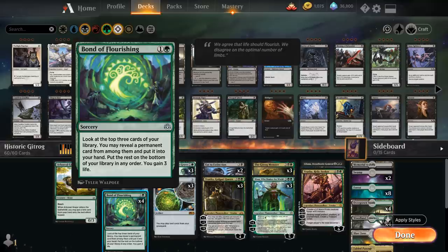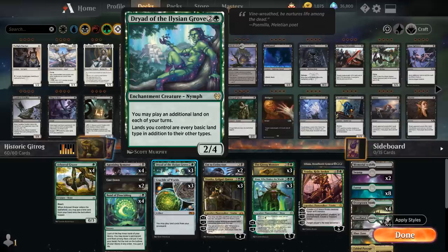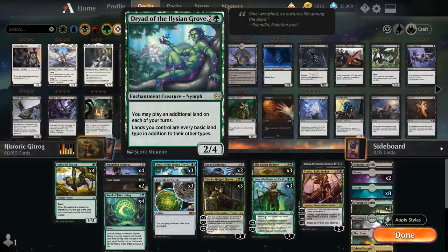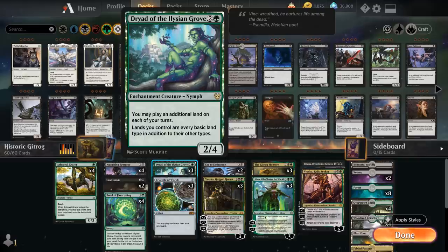Bond of Flourishing can also search up a land if we just need to hit our land drops. At three mana we have Crucible of Worlds — we're playing three and not the full playset since additional copies don't stack. Three copies of Dryad of the Ilysian Grove, which also lets us play an additional land each turn, similar to Gitrog Monster. If we combine Gitrog Monster with Crucible and Dryad, we get to play three lands per turn even out of the graveyard. The Dryad also makes all our lands every basic land type, which matters since we're playing three Nissas that care about Forests — turning our non-forest duals into forests so they tap for additional green mana.